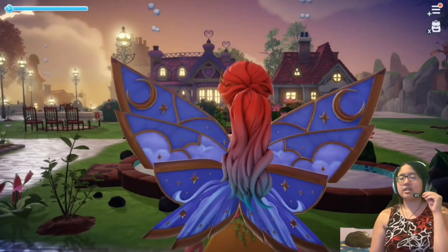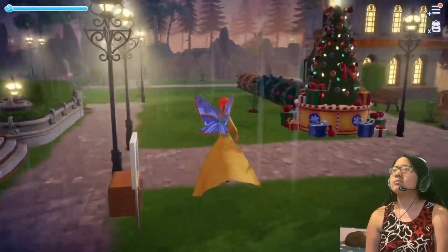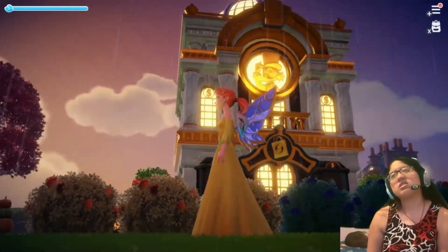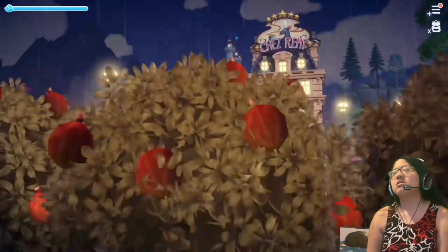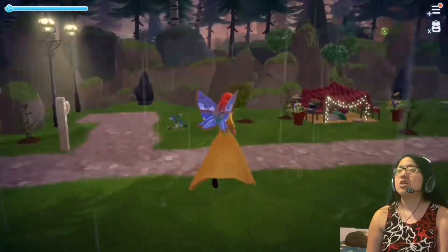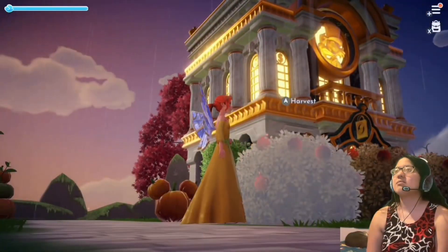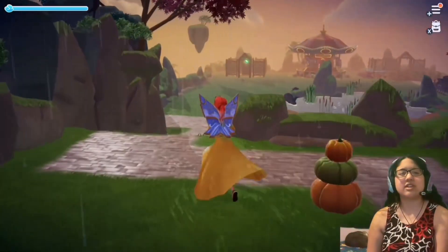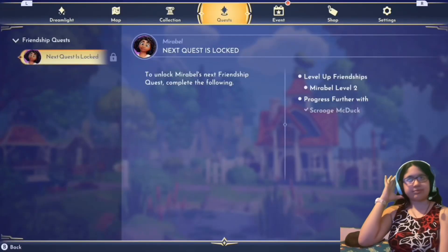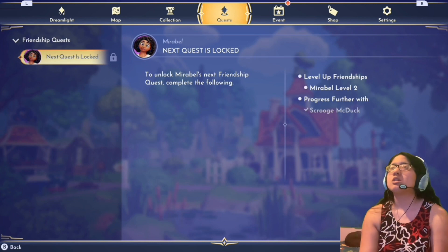Anyway, let's go ahead and start Mirabelle's quests. Last episode we unlocked Mirabelle. Hold on — does his store have a different look to it? And Chez Remy, has it always looked like that too? I think they gave the store a new design. We've got mini casita over here and the first quest is locked, so I just need to get Mirabelle to level two.